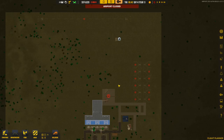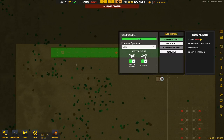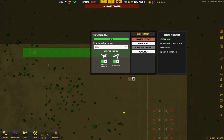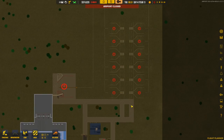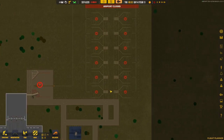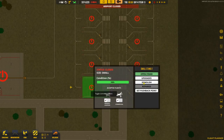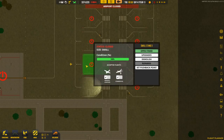We actually have somebody requesting to land at our airport already, but we need to open our runway and open our stalls before we even get people coming in. Apparently people are already looking up the airport and wanting to come in, so let's go ahead and open these stalls up.